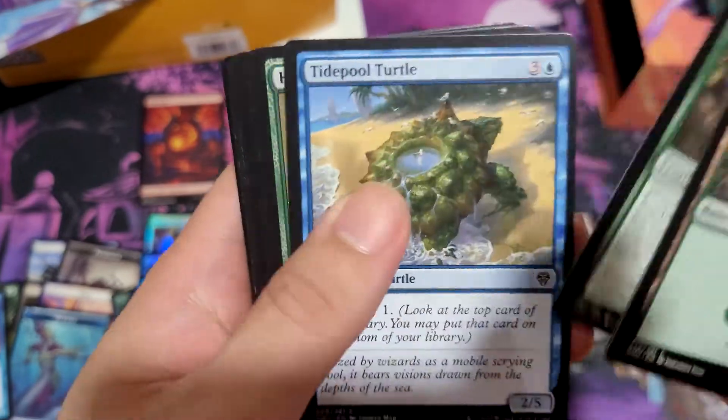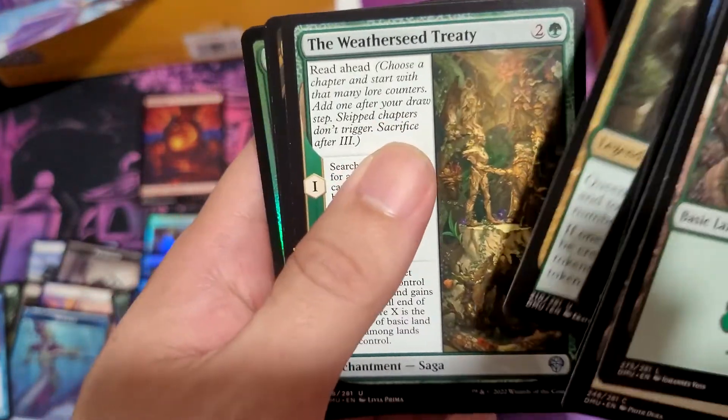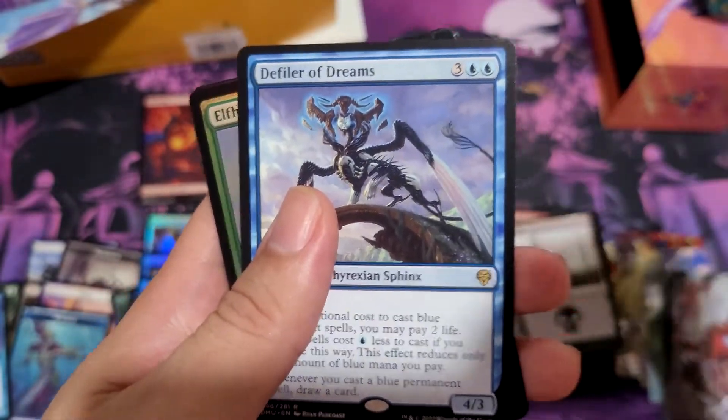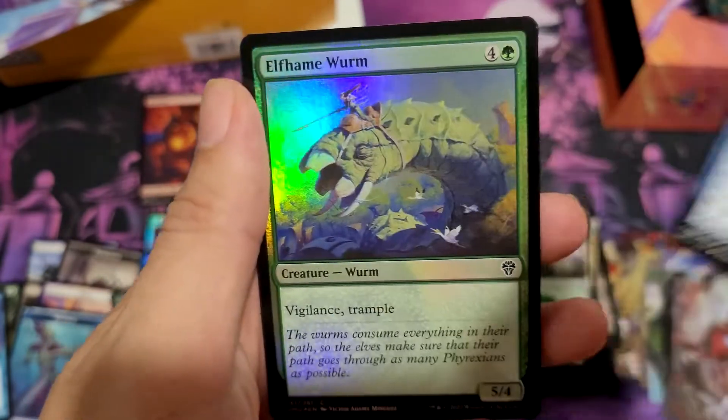Crystal Carapace, Invading Tidepool, Shore Up. The Water Seat Treaty, Lagomose. Defiler of Dreams. These are like so easy to get. Elf, Fame, Worm, and a Limited token.